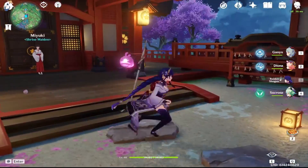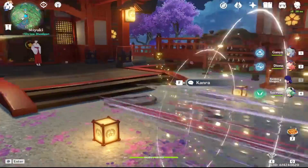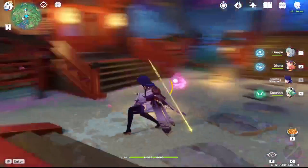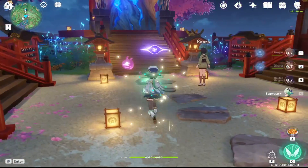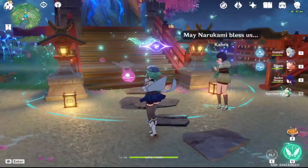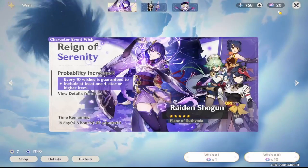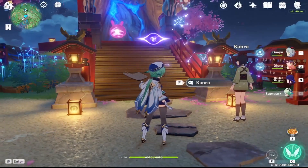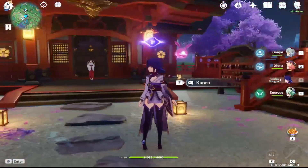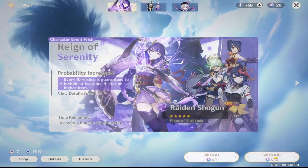By some miracle, I have managed to get enough for 20 fates, so we're going to go ahead and do some more pulls. I have enough fates for 20 pulls. Once again, we're going to sit out here with Raiden Shogun as well as Sucrose — the characters that I'm looking for. Let's do our first 10 pull.